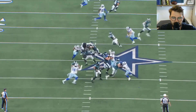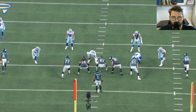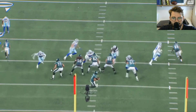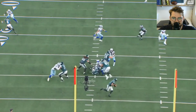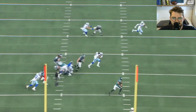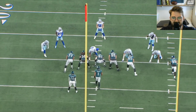Going against Tyrell Basham in the wide nine — Basham's primary move is the bull rush, so it becomes a good challenge for Andre Dillard. Really good hand placement here, and his hat is a lot lower than it was when we last saw him play in 2019 at left tackle. He uses the momentum of the defensive end to transition upfield and can drive him — that's a good rep.